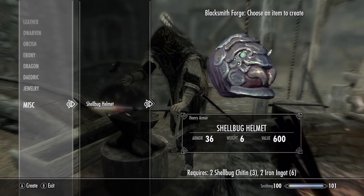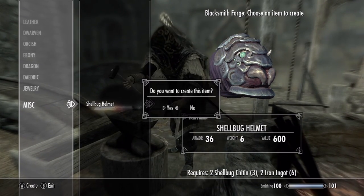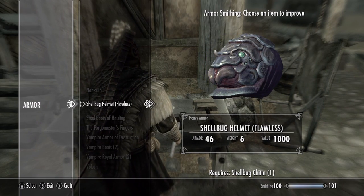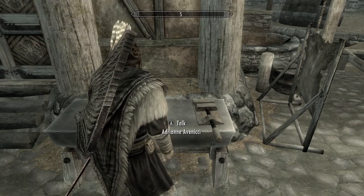Now after that, simply go to a forge, you create the helmet, and if you need iron ingots, you can just buy them from any blacksmith like I did. After that's done, you can go to a workbench and improve it using one Shellbug Chitin, and you will get a flawless Shellbug Helmet.